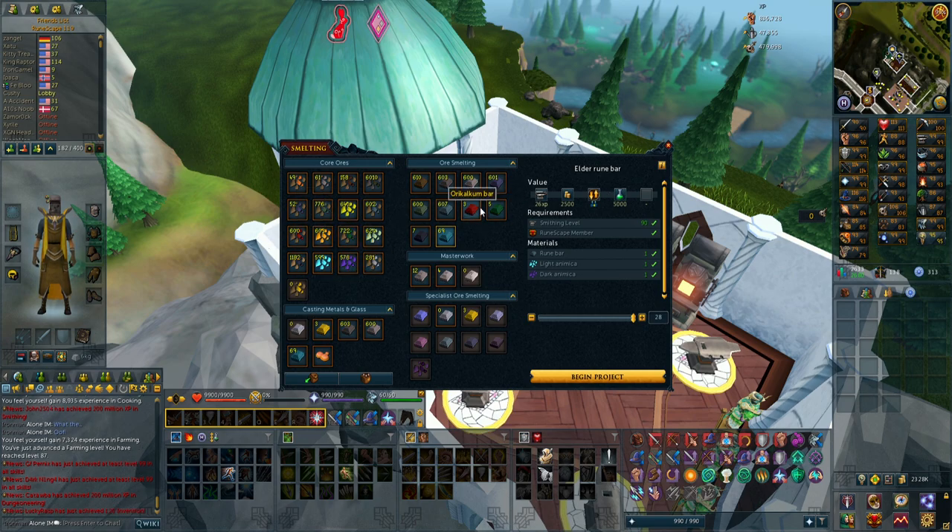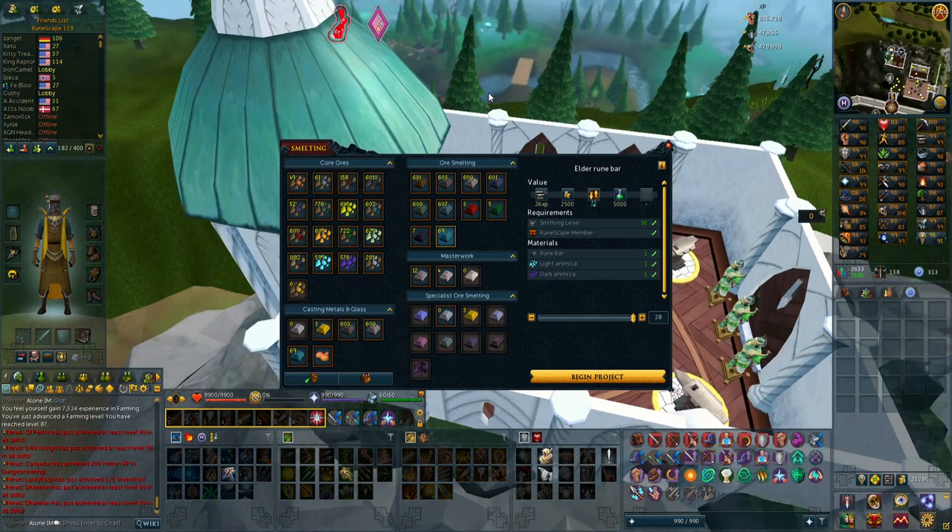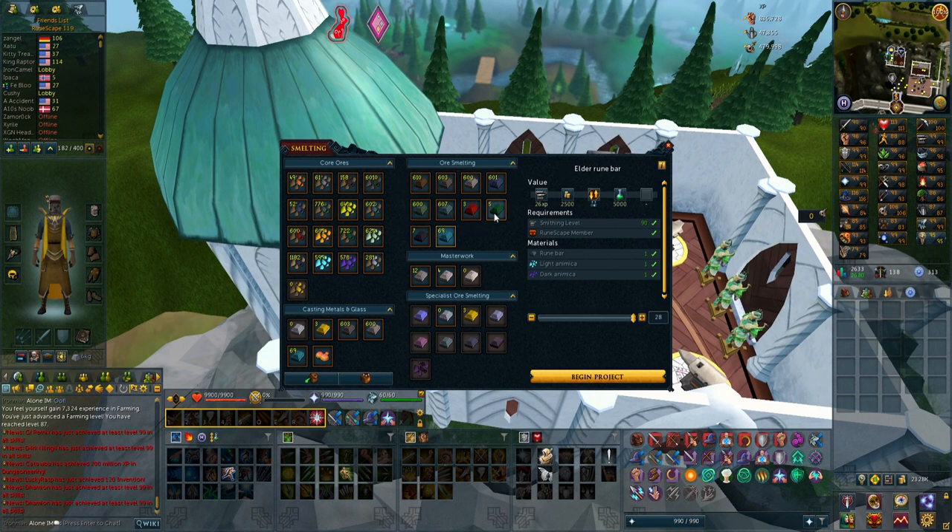All I have to do now is smith these — I have to get 600 more rune bars with the ores I have to be able to make the Elder Rune bars. I have almost 1200 Bane Knight ore, but I don't exactly need all 600 because I already have some concentrated alloy bars and some enriched ones. So all in all I have everything I need and now I just have to smith all the bars.